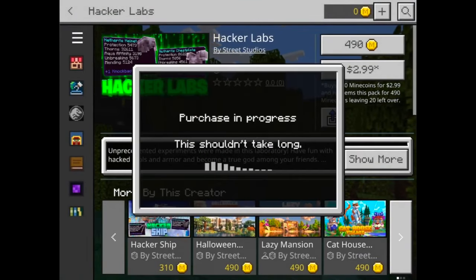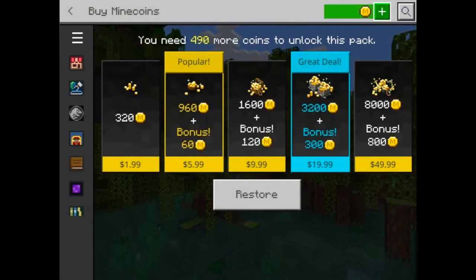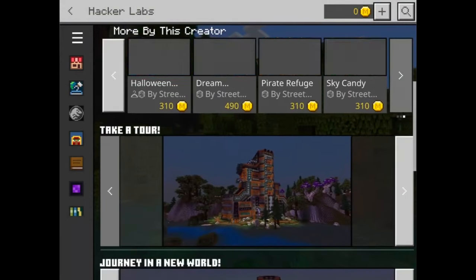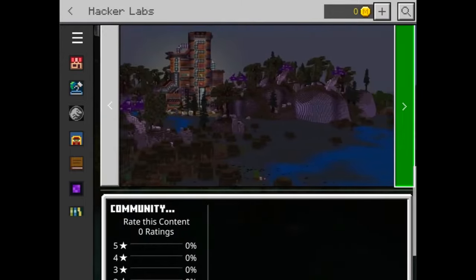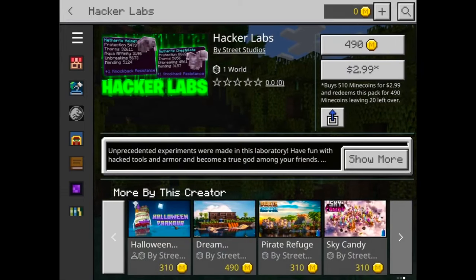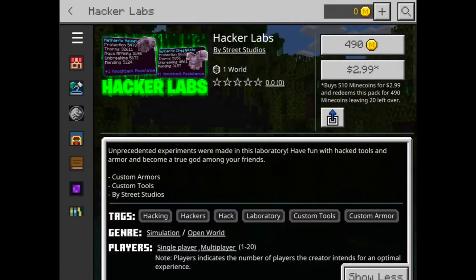It's kind of funny how it's called Hacker Labs. Hit on the 490 item and it's going to tell you that you need 490 more Minecoins. Hit plus again on that, then exit back out and go through 'More by this creator' and 'Take a tour.' Just slide through all of those pictures, everything on there, because that's the most important part — sliding through all this stuff is what actually glitches out the Hacker Labs.